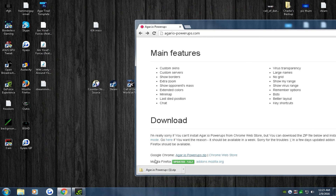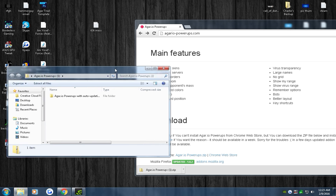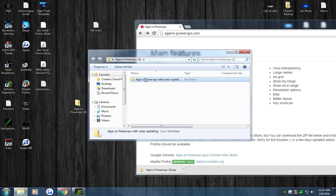Once it downloads, just grab it and drag it to your desktop. Then open up the file and drag it onto your Chrome extensions folder.